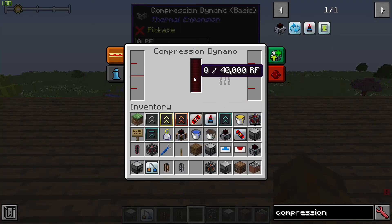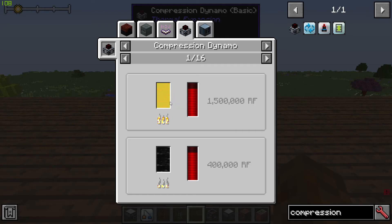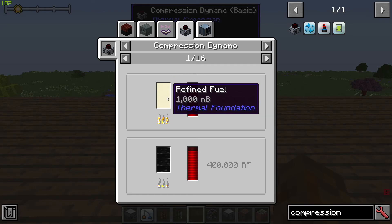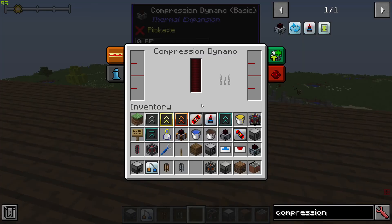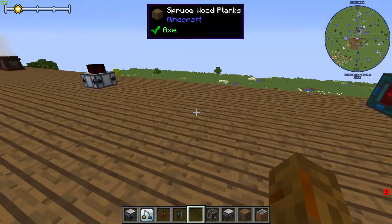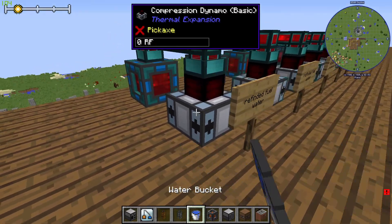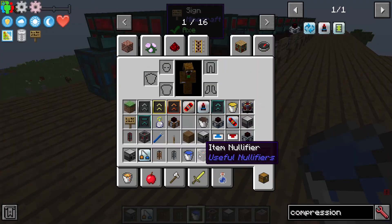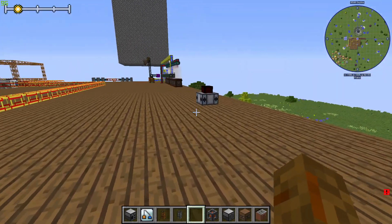There are tons of different fuels you can use in the Compression Dynamo. Today we're going to be looking at refined fuel. This column here is for fuel, and this column here is for coolant.